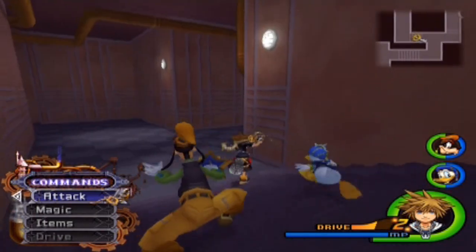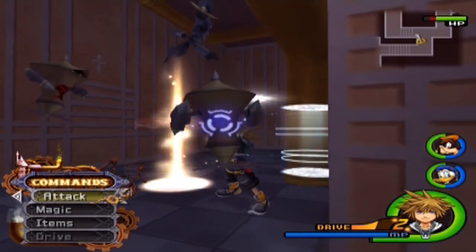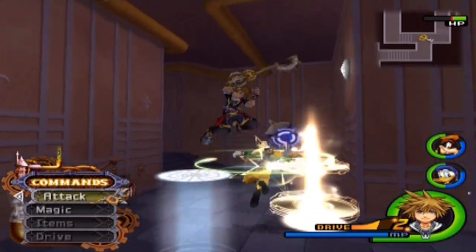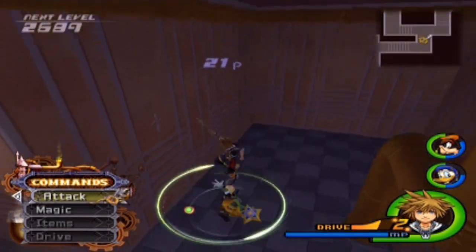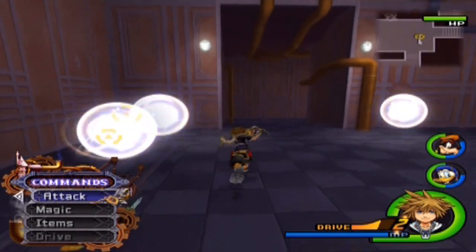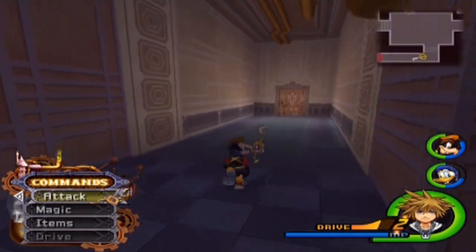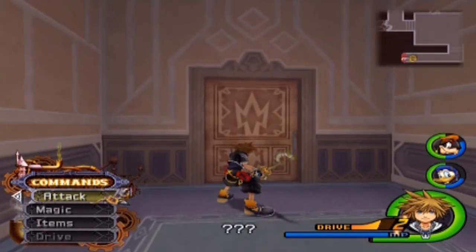Let's go ahead and get that mithril crystal, and we can just go ahead and ignore some of these guys. I'm just taking them down so we can recover our drive form, in case we need it in the near future — which we probably will, knowing the state of every world ever. It constantly needs saving from Keyblade Masters such as ourselves. Anyway, we want to go ahead and go off to this side corridor, and there's a very, very nice hallway with a very, very nice door.